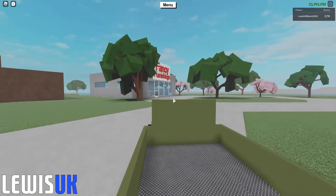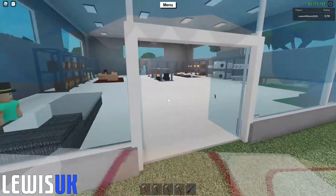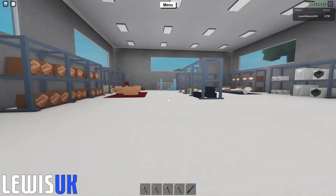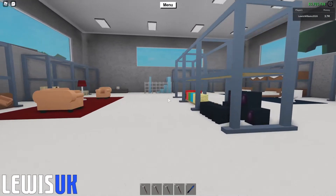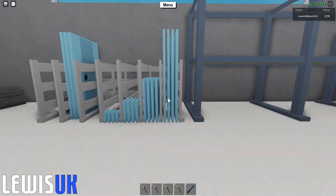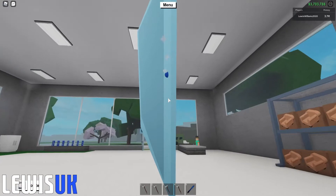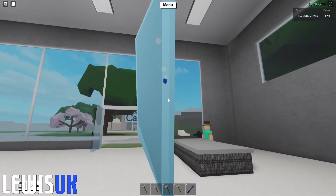Alright guys, now I am at a Fancy Finishing store. What you want to do is buy yourself a big glass pane — I'll show you the glitch. This glitch is really easy and I think a load of people actually use it; it's been out for quite a while. So what you want to do is grab this big glass pane — I forgot how much it costs, let me just check.